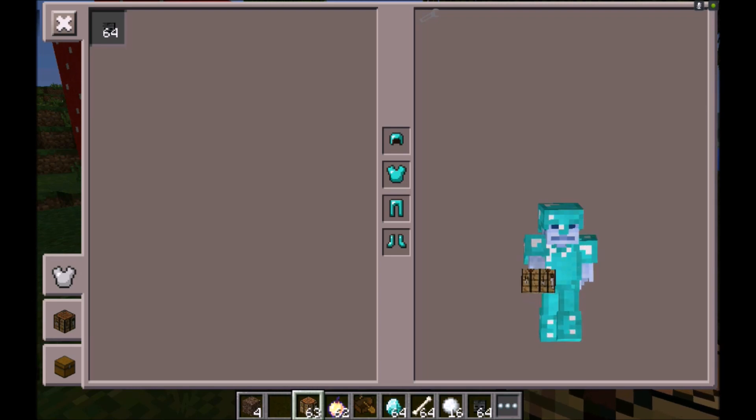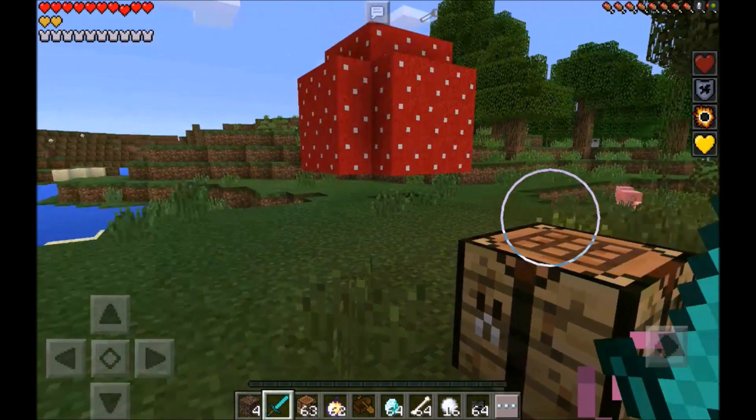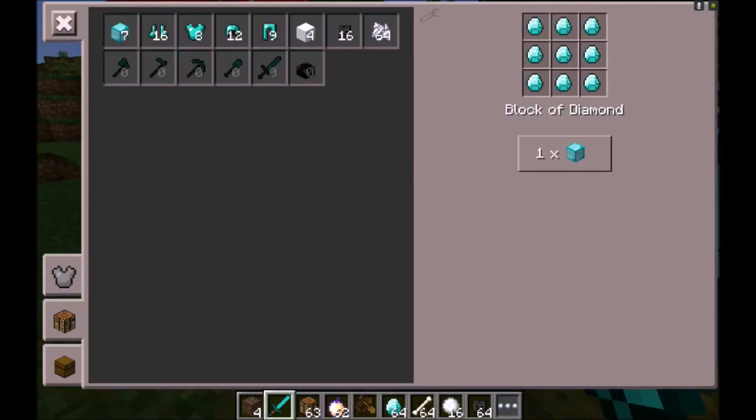Before you do that, make sure you have a diamond sword, full diamond armor, some diamonds, and some bones — because that's actually what it's going to take to spawn this thing: diamonds and bones. I believe it's four diamonds and one bone. I've got 64 diamonds and 64 bones just so I can spawn a lot of these things.